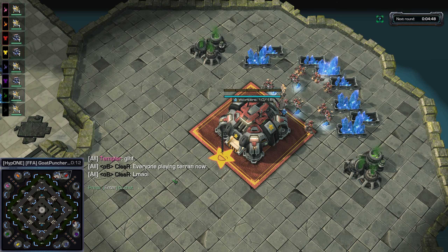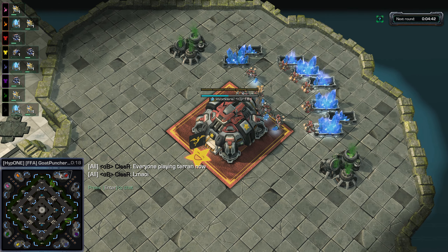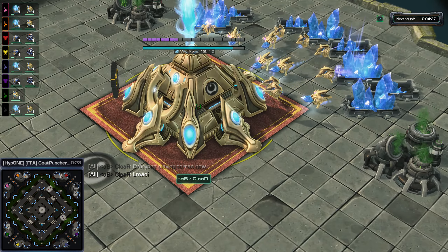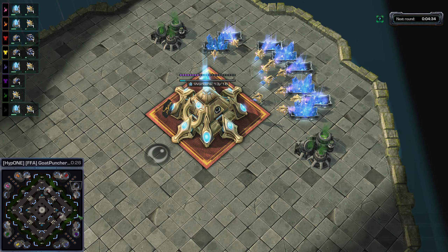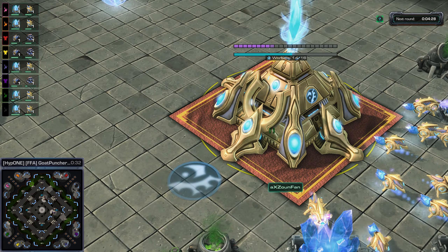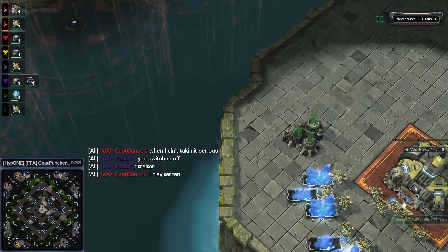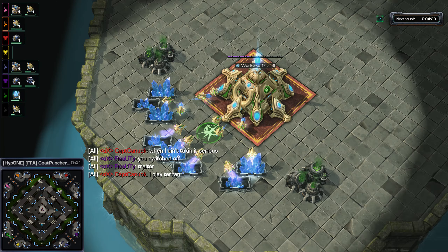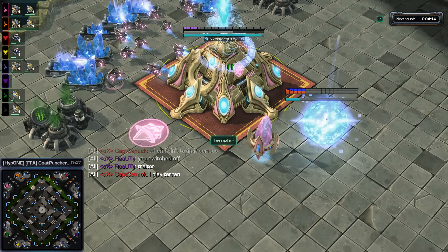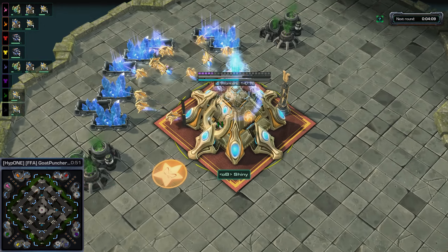This map is named Goat Puncher's Gaudi Gardens, and it's going to be an 8-player free-for-all on a UMS map. We've got Captain Canuck, a red Terran player next door. There's Clear, a dark-gray Protoss player. Also a purple Terran named Reality. Another Protoss player named Zaunfan, a yellow Terran that is Slam Dunk, NickelBD who is a green Protoss, and a pink Protoss named Templar. There's also Shiny, an orange Protoss player. Zero Zerg representation here.